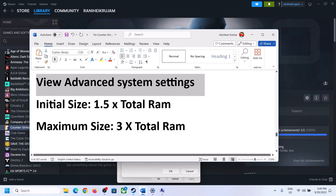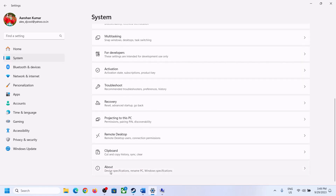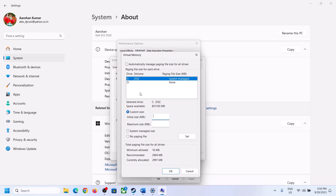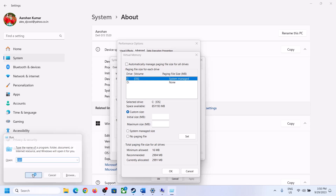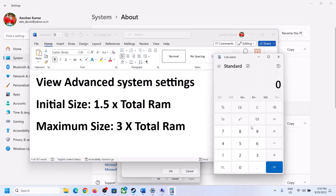Once you select the right drive, put a check on Custom Size. For Initial Size it is 1.5 times your total RAM. Check your total RAM in Windows Settings under System > About — in my case it is 16 GB. Open Calculator, and since 1 GB equals 1024 MB, 16 GB equals 16,384 MB. So Initial Size is 1.5 × 16,384 = 24,576 MB.